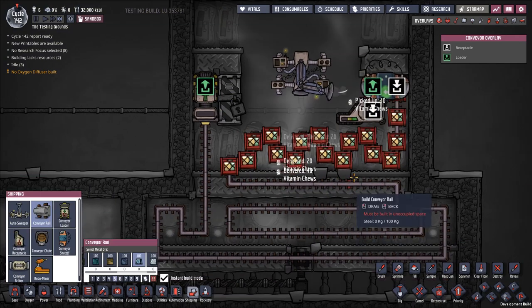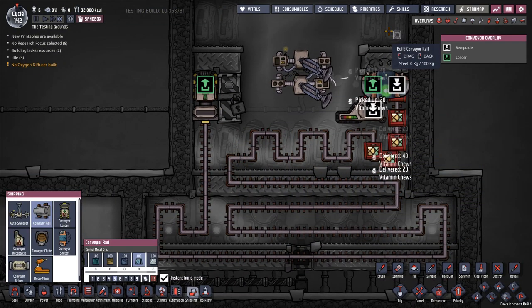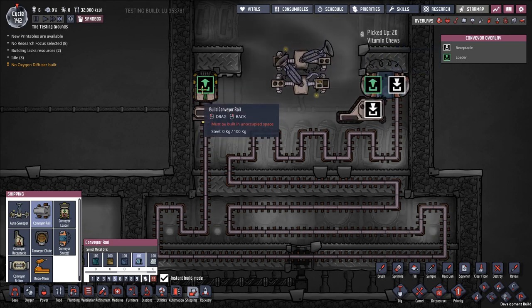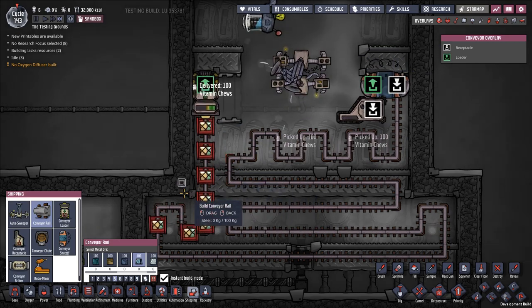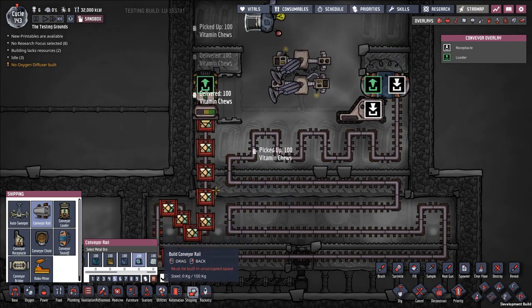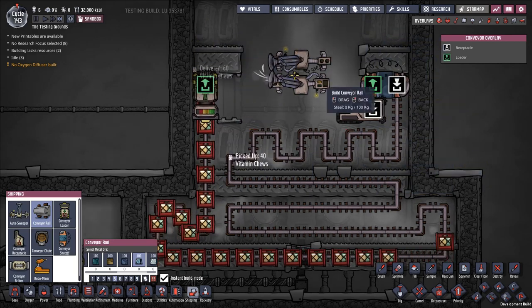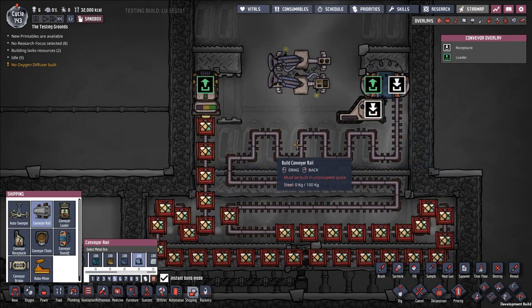There's going to be a big period of loading and unloading, and we still have vitamin chews flowing through the system this entire time. If I go to shipping here so we can see things more clearly — this is all going, going, going. Then right as we're finishing off the very last fridge, we're going to open up this door and start loading things back in again. And then once these things have made their course around here, pretty quickly we're going to let them be unloaded off this conveyor rail and back into the fridges.